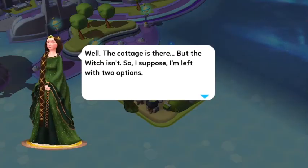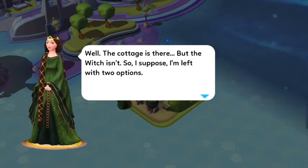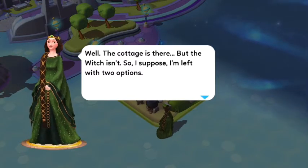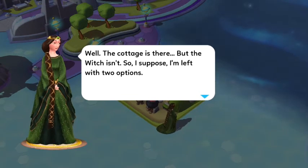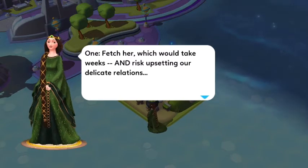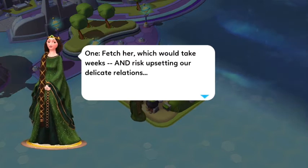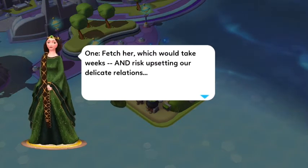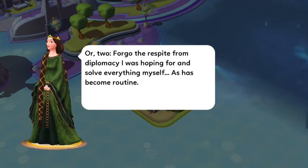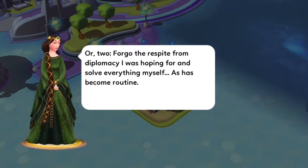This is the dialogue after that quest. Well, the cottage is there, but the witch isn't. So I suppose I'm left with two options. One, venture out, which would take weeks and risk upsetting our delicate relations. Or two, forgo the respite from diplomacy which I was hoping for, and solve everything myself, as has become routine.